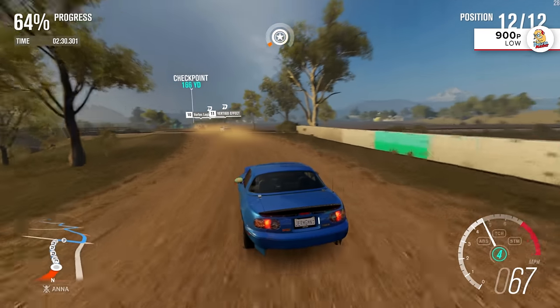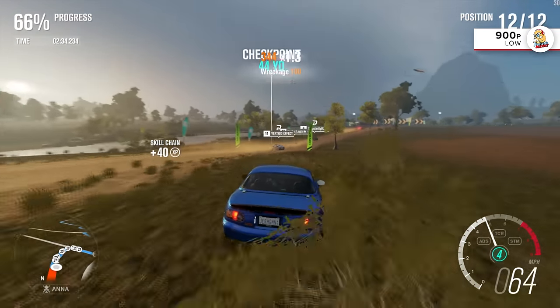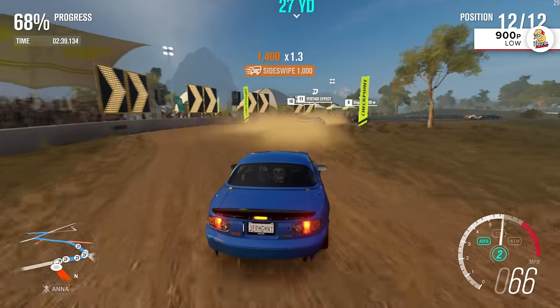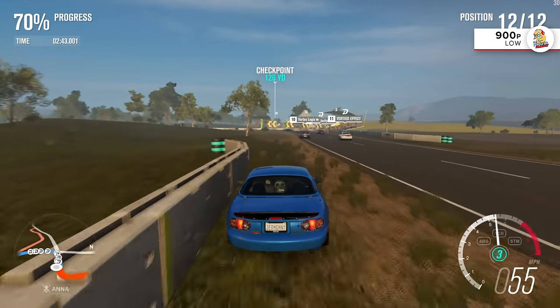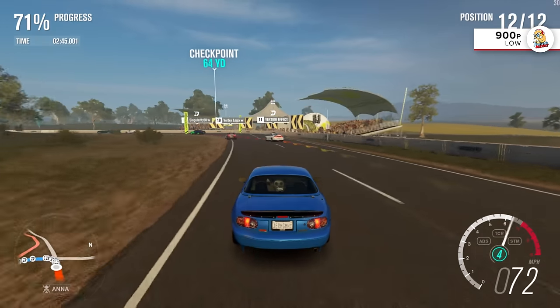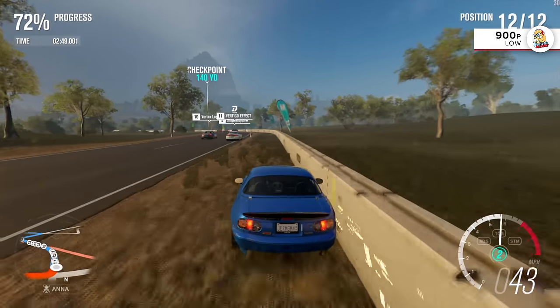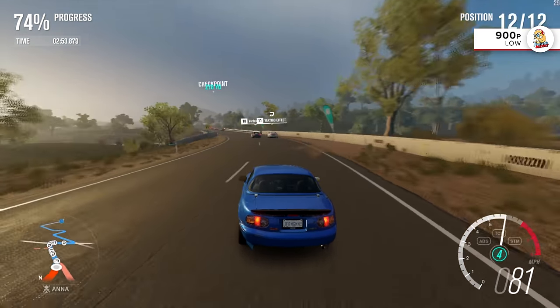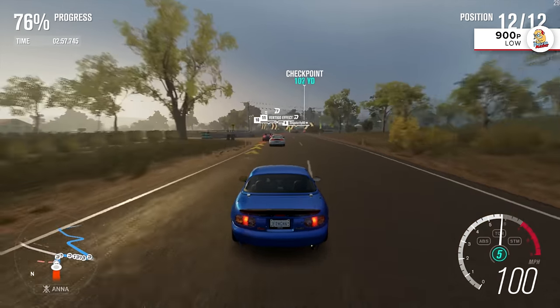Even dropping to 900p and low settings doesn't completely lock the frame rate. It is at 30 most of the time and drops are rare, but come on — low settings, 30fps, and sub-1080p resolution? Not to be rude to the Xbox One, but that sounds like most Xbox One games, except even the Xbox One runs this game at 1080p. Aliasing and pop-in are pretty terrible. The lighting is flat and uninteresting, and this overall beautiful game is handcuffed to a terrible presentation. I have some theories as to why this is, but first let's check out how the Masher Pro runs the game.